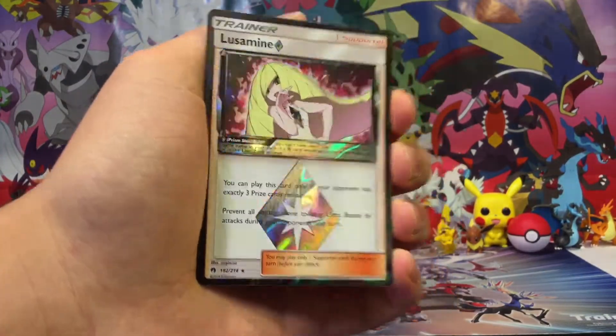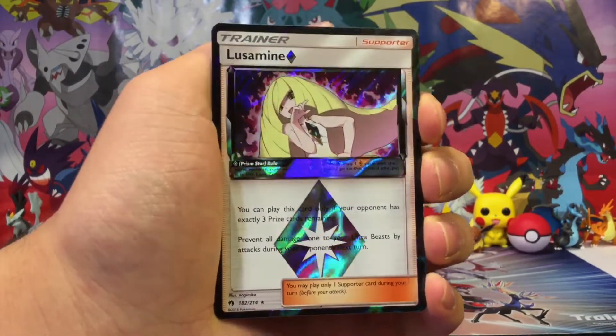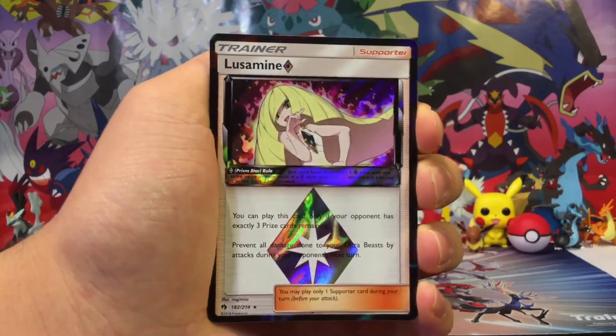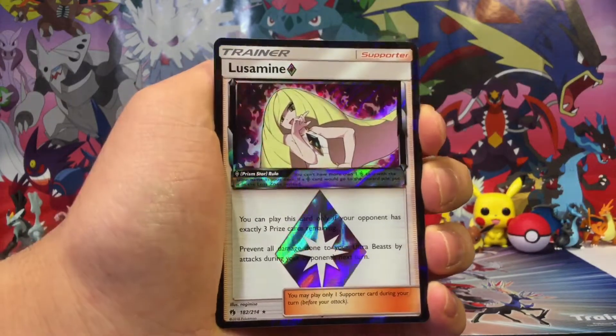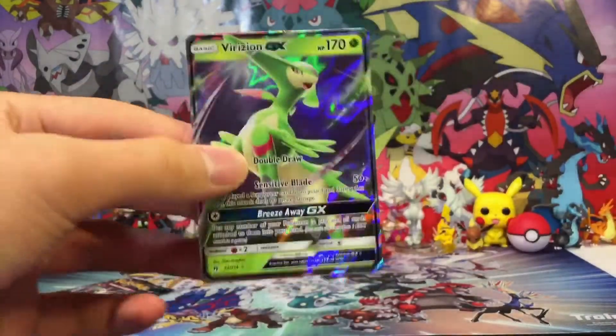Kecleon, Lampent, and a Lusamine Prism Star! This Prism Star was actually not mentioned on the Pokemon.com site yet. So we got a Prism Star to start the first pack.